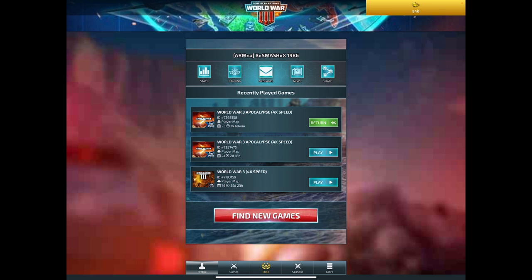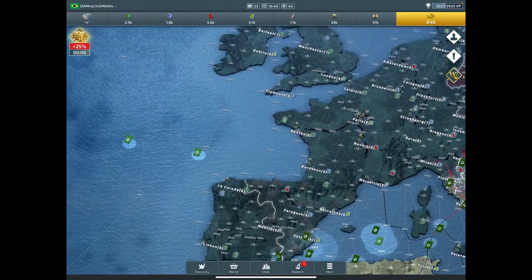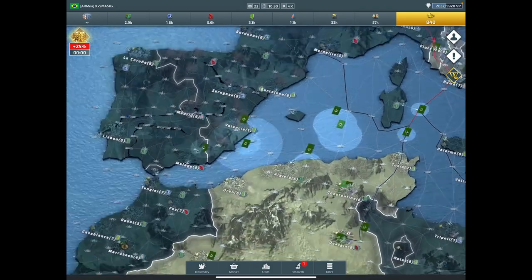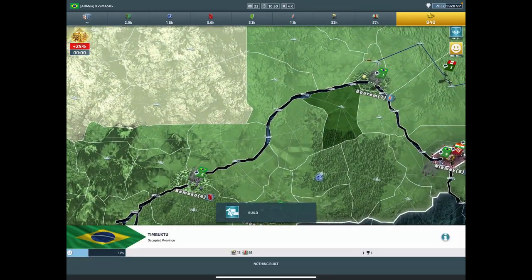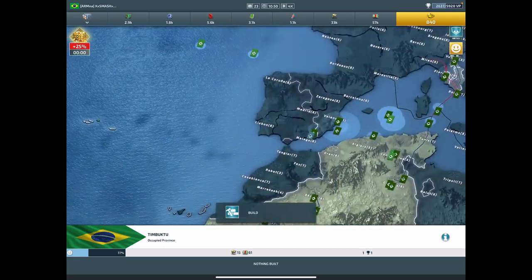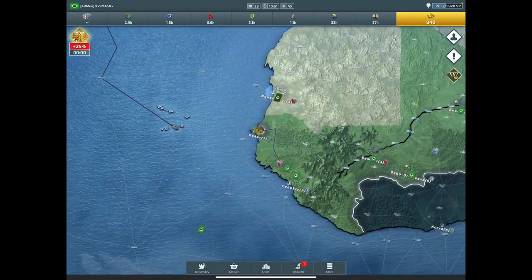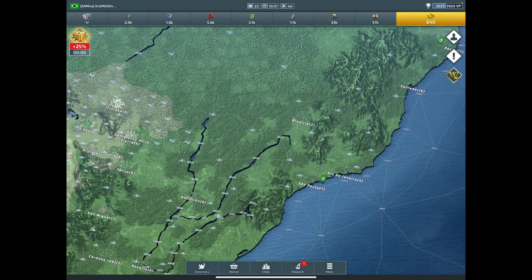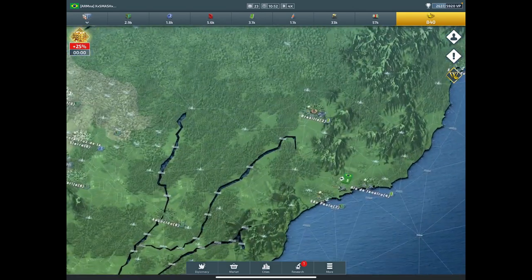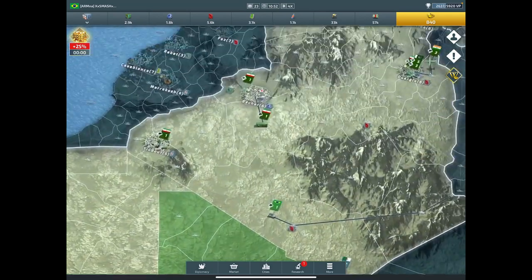Hey everybody, welcome back to my channel. We are playing Conflict of Nations: World War Three and it is game time. We are getting right into using our very first nukes - never used them before, so together we are going to make this journey. I was told that Maui was a second account to France, and Maui actually launched three nuke missiles on my cities. I am Brazil and they're all healed now, so I'm going to return some missiles.